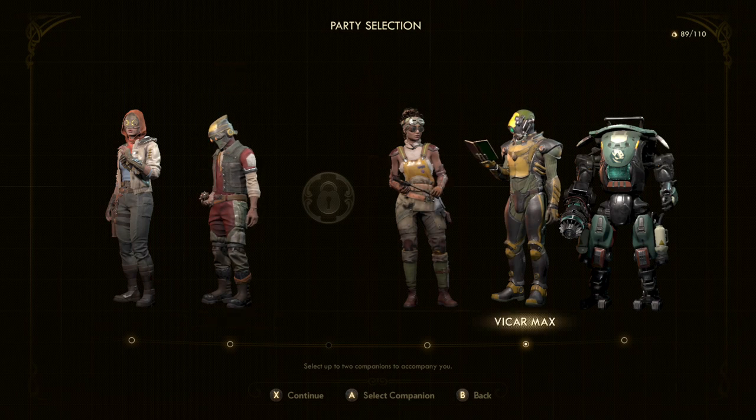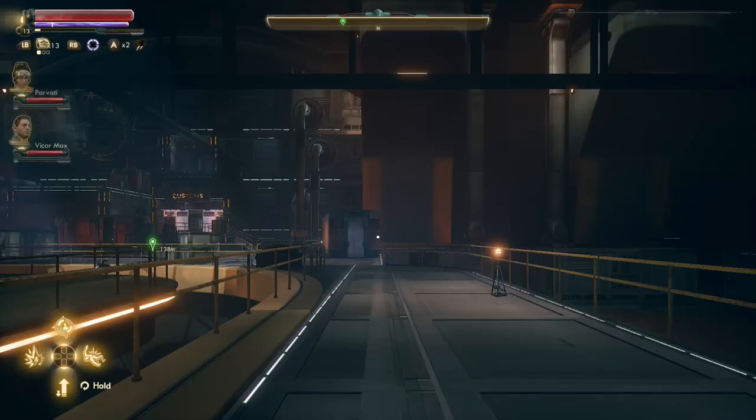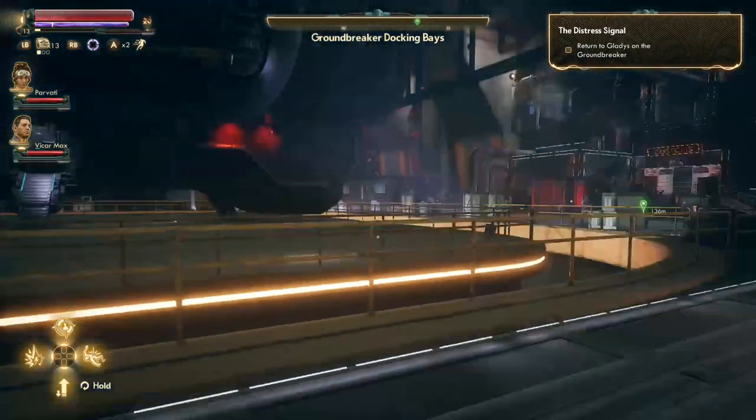We're gonna leave Ali home and take Parvati and Vicar Max. Just because with Vicar Max, didn't we have something with him? We did do his thing, where we had to sneak in and tap the terminal. That's alright, we'll keep him with us anyway. I don't think there's a whole lot to do here other than turning in a couple of missions. Gotta get the nav key from Gladys. Alright guys, you ready? Let's go.